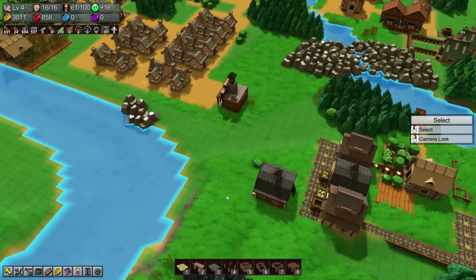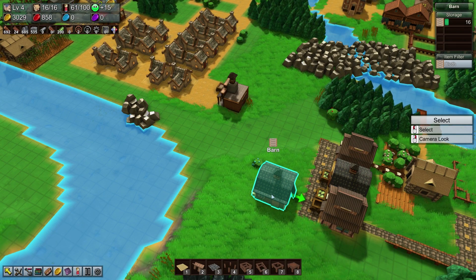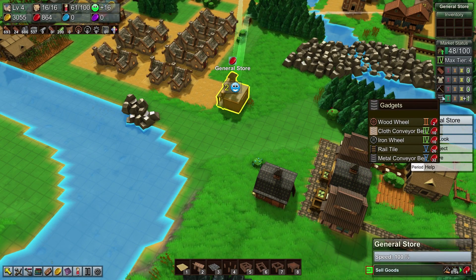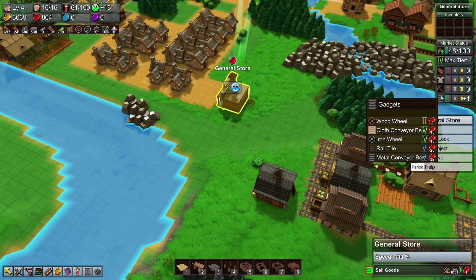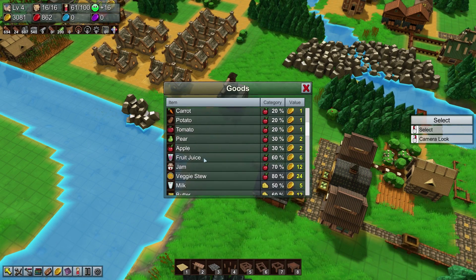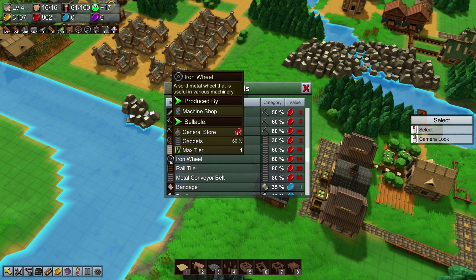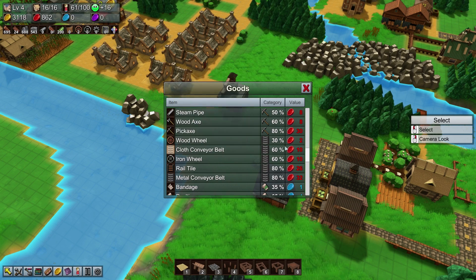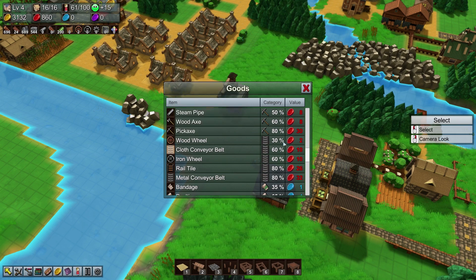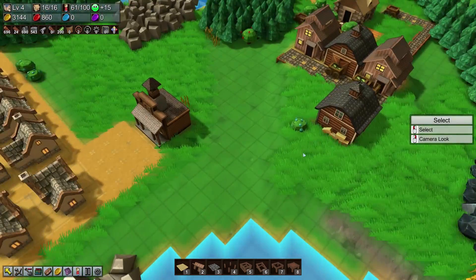Having the general store accessible on this side would be a little bit better. Cloth conveyor belts are more important to me in storage than being sold to the general shop, but they'd be perfect as gadgets — they have an impact of tier 4, which is what we want. They have 60% satisfaction. We could make an iron wheel but that would require a machine shop, so we're going to be selling some cloth conveyor belts.